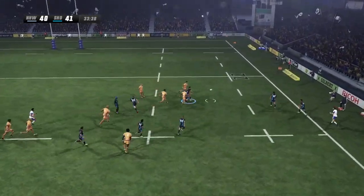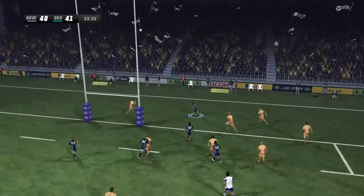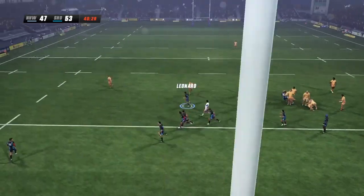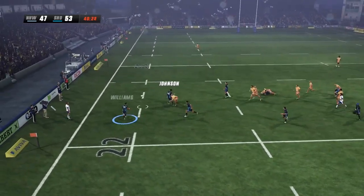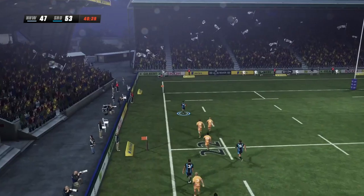Blanco getting up some real pace — no stopping him there. Robertson charges towards the try-line. Ball is out. Jones sets it up. Back to his feet quickly and wrestling for the ball. Beautiful offload to keep it going. Johnson driving hard now — has he got support? Yes, he has.